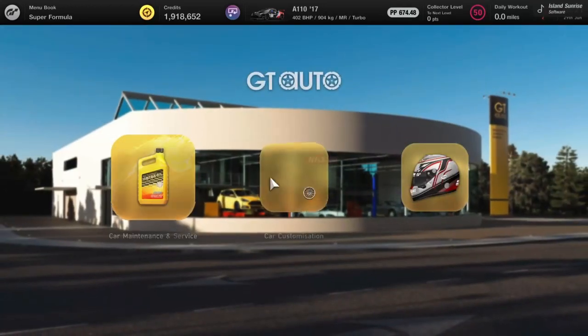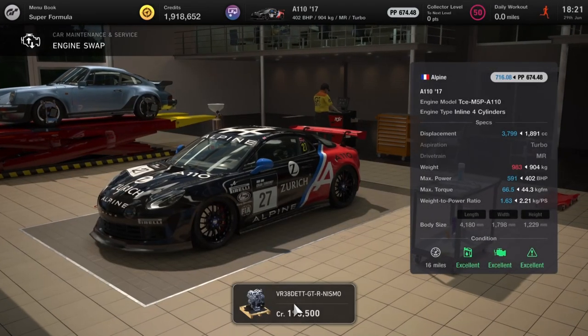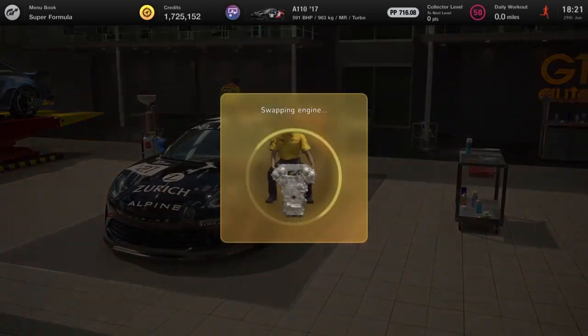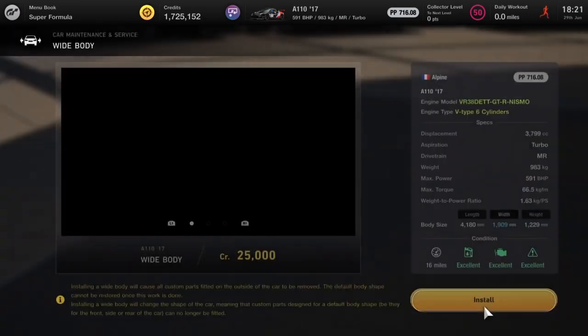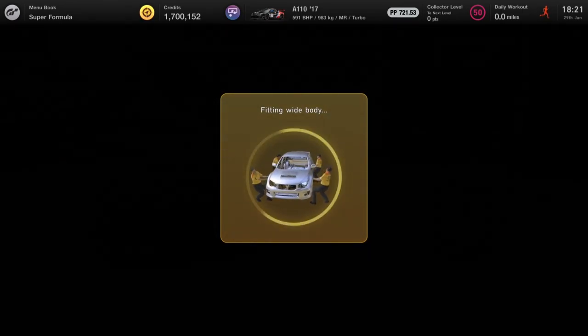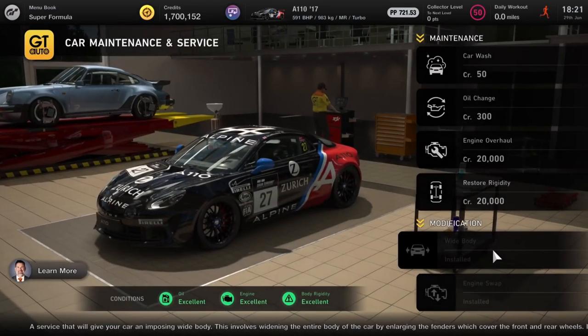The Alpine A110 starts off with 248 horsepower. Mine's already kitted up so I had to have a quick check, but this car is going to get a VR38 GTR Nismo engine and that's going to take the horsepower almost double it up to 591. You can see there it's taken it to 715pp — that's just me putting the wide body on it and that's in the ballpark for a Le Mans race.